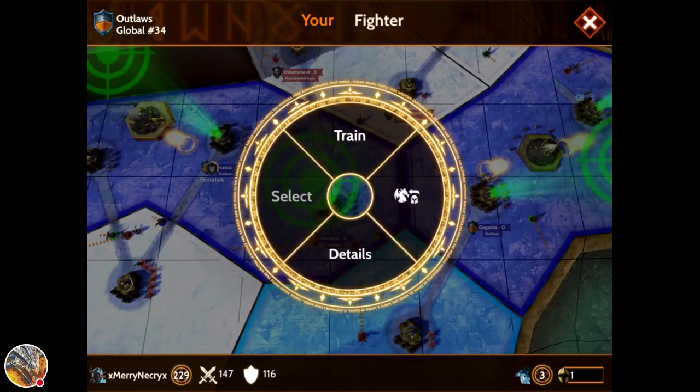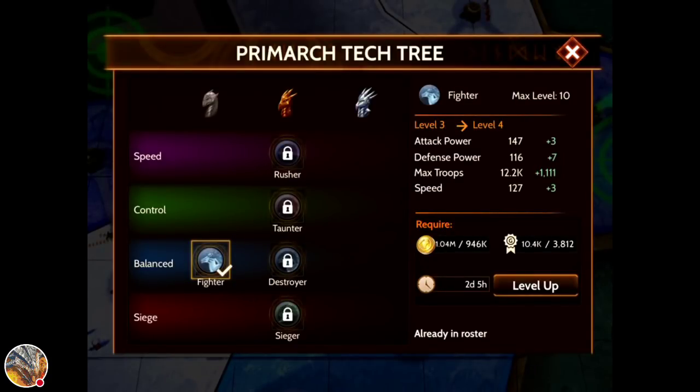To get glory, attack other teams — make sure you bring plenty of ships. I brought 7,000 troops and lost everything, but I think I got 6,000-something glory, which is really nice because now I can actually level up my Primark. You'll see the little medal icons beside the gold — that's the glory counter. If you have any questions, put them down below and I'll make sure to answer all questions in the comments. That is glory — the metal thing is glory, and this is gold.